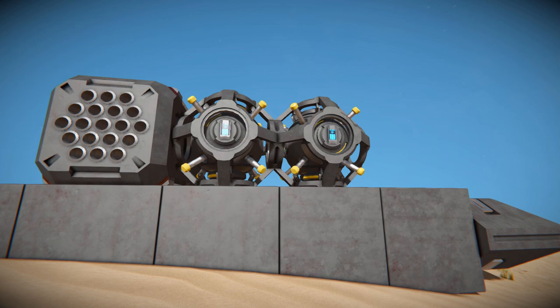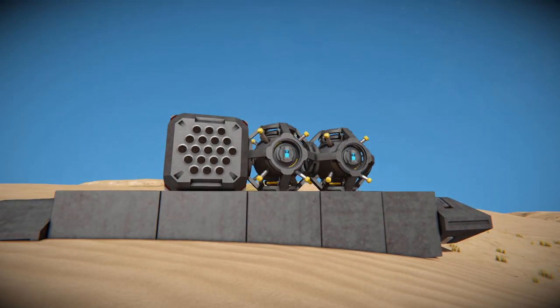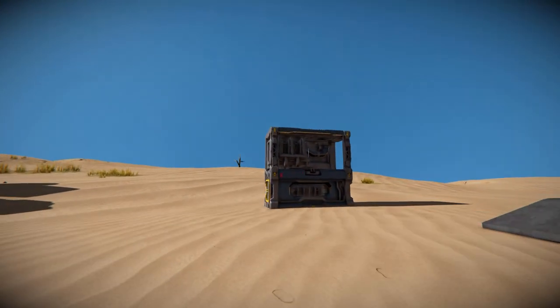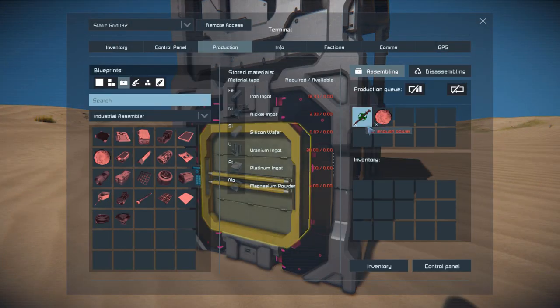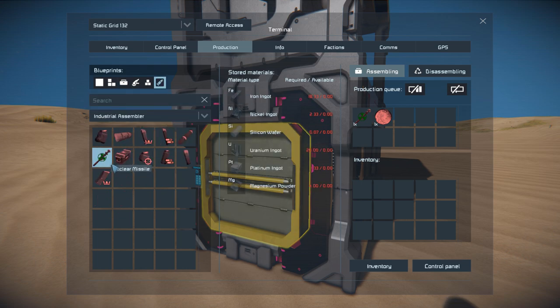Once you've added this in through the mod menu, you can go and start crafting these with the new components which you'll find in your assembler. Coming over to productions, we've got the ammunition for the rocket launcher, which is called the nuclear missile. We can see here that it requires iron, nickel, silicon, uranium, platinum and magnesium to build.